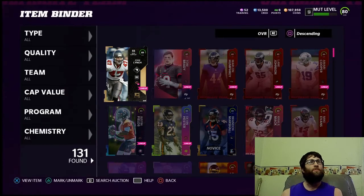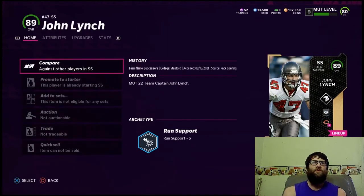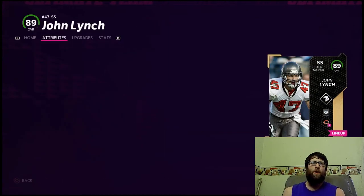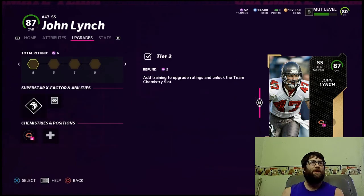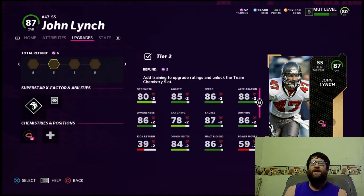With the Team Captain card you'll be able to get an 89 overall player for your squad, and that is huge. It's going to be the best player on your team probably for a few weeks. I chose John Lynch — there are a few other guys to choose from. You might have to spend a little bit of training, but you're going to get that from the challenges anyway.